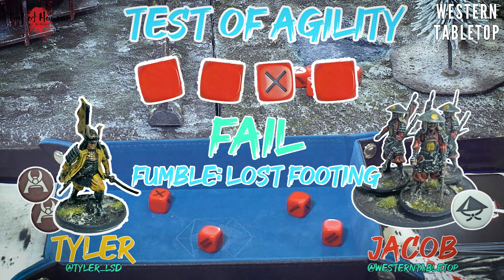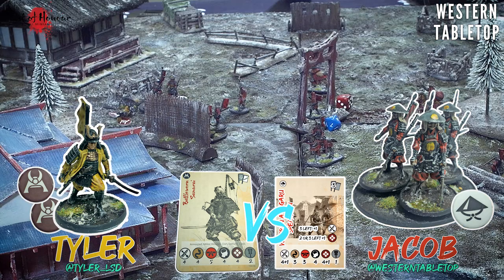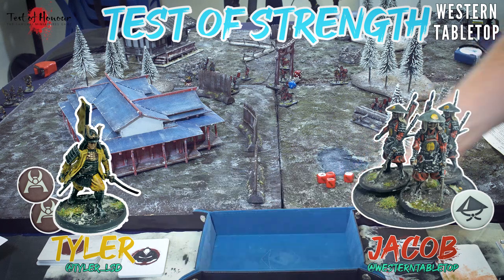Tyler pulls an activation token to commit to the avoid with his battle-worn samurai's agility of four dice. He rolls four dice trying to get three swords - and gets none! More X's than swords means a fumble. On an avoid fumble that's lost footing, so Tyler's samurai falls to the ground. He must spend an activation to stand up, and my spears get the plus one damage from the impale crit.